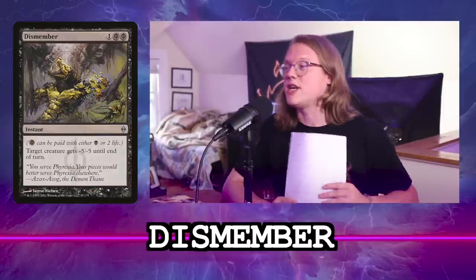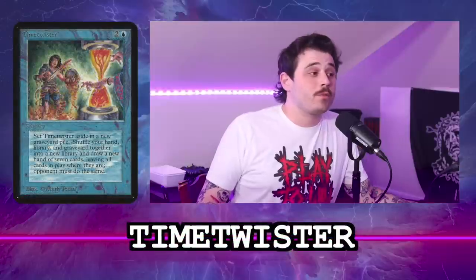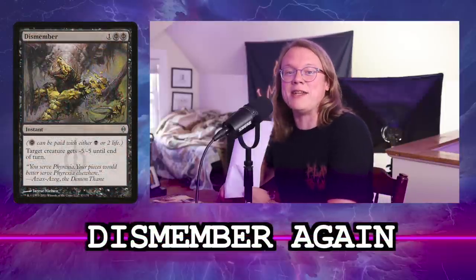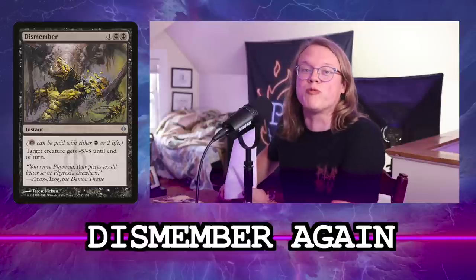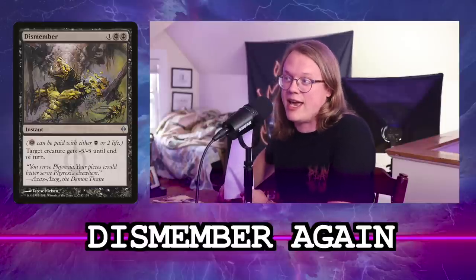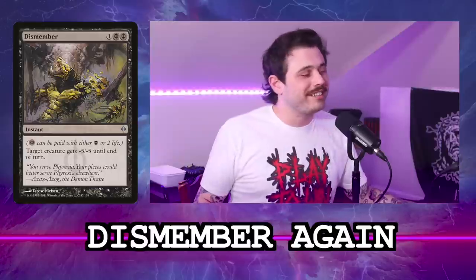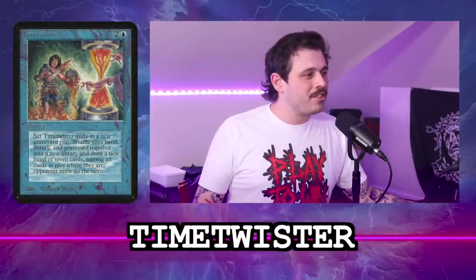The next card is Time Twister. Dismember is an instant costing one and two Phyrexian black mana; target creature gets minus 5, minus 5 until end of turn. Time Twister is two generic and a blue sorcery — each player shuffles their hand and graveyard into their library and draws seven cards.